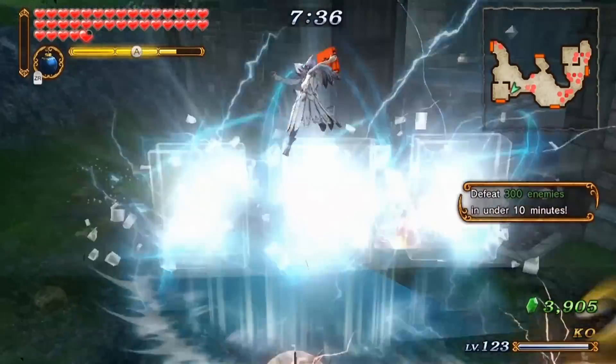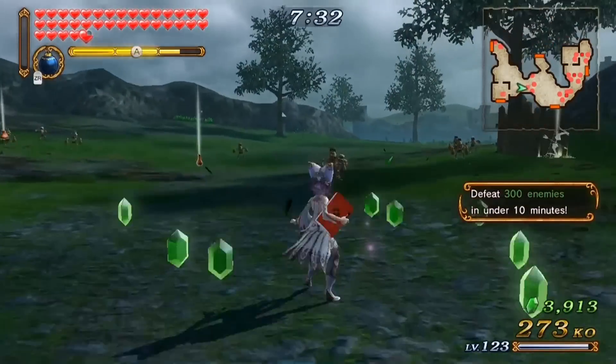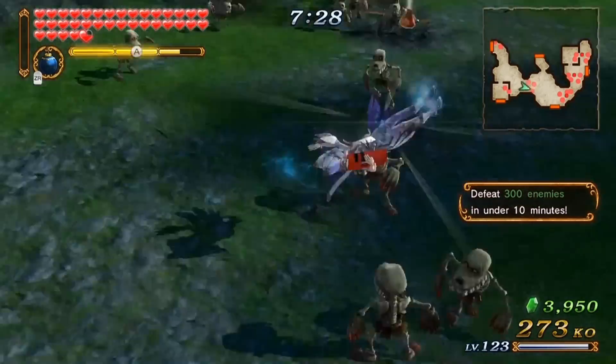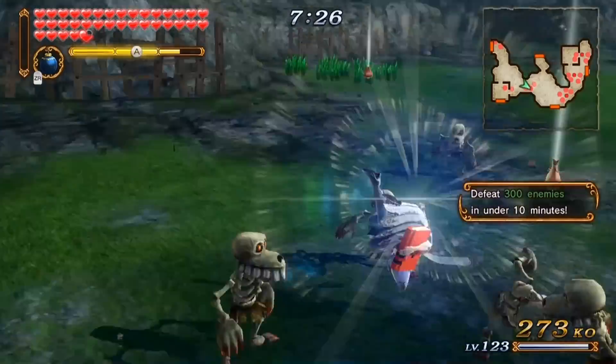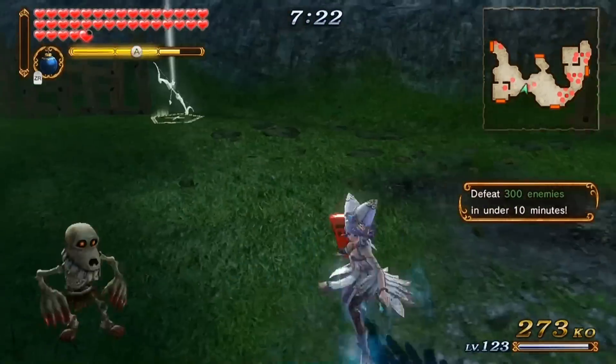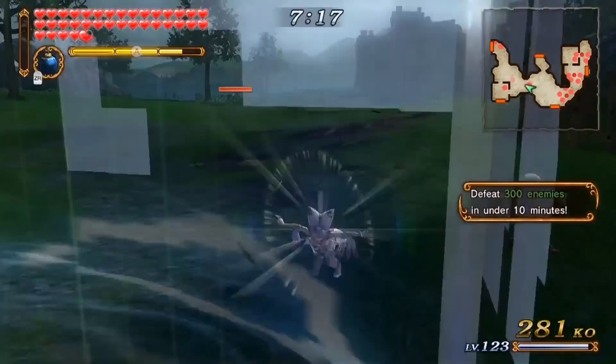If you leave it and dodge out before you continue pressing the X button — I mean the Y button — you can flip into it and break it and do a lot of damage. This attack, as you can see, doesn't really do anything on its own, so I'm not 100% sure if it really does damage.